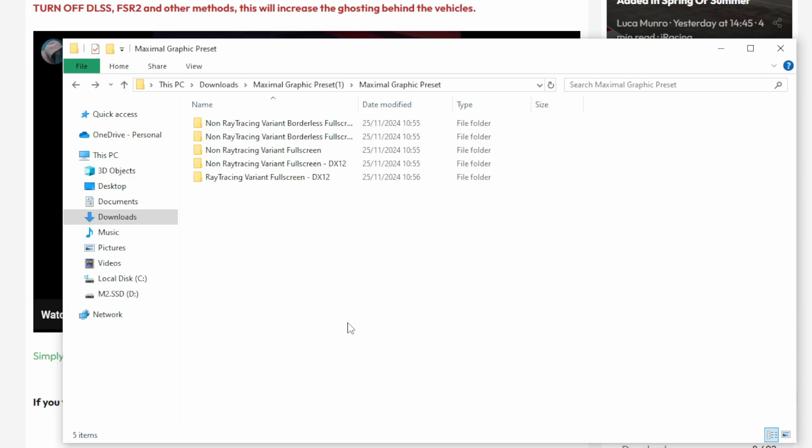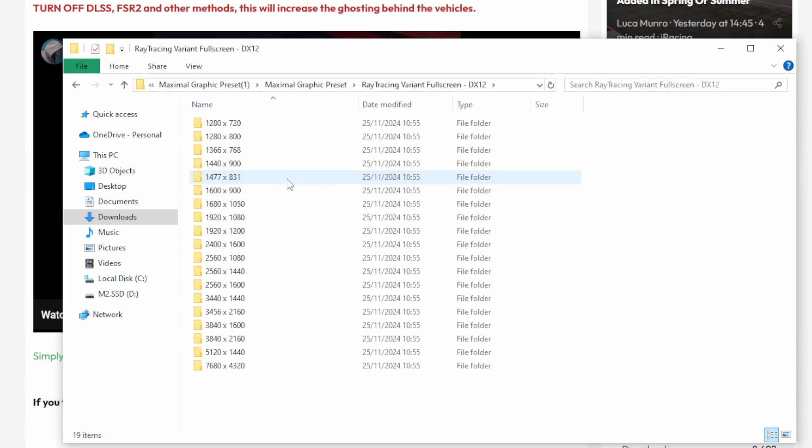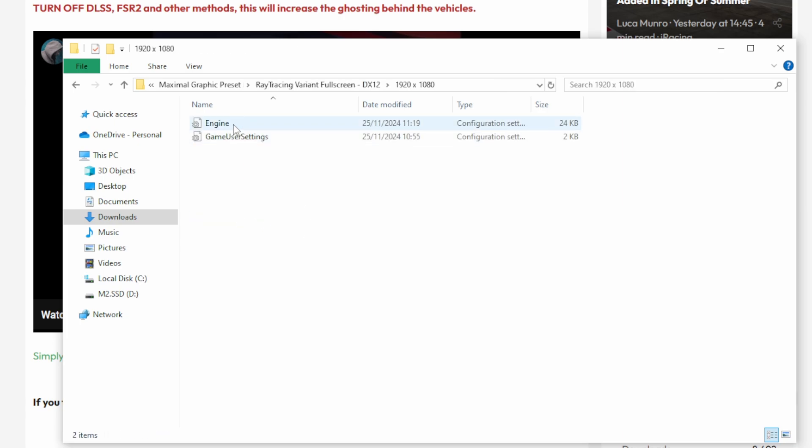This is what is in the Maximal Graphic Preset mod. Basically, we have the non-ray tracing variants for borderless full screen in both DX12 and non-DX12, we have the non-ray tracing variant full screen, and we have the ray tracing variant full screen as well. The way this mod works and how to install it is a little bit confusing if you don't look at their guide. Essentially, let's say we want the ray tracing variant full screen — we click on it, find our resolution, and we get two files: the Engine and the GameUserSettings. This changes the settings for the visuals.